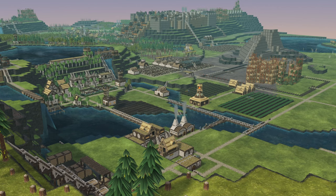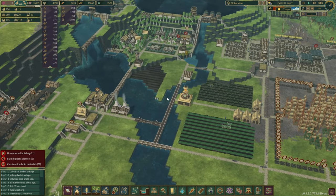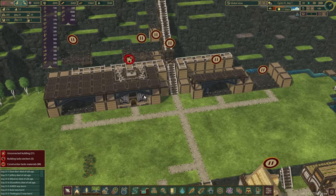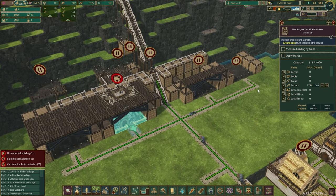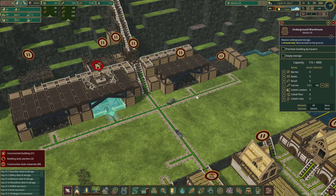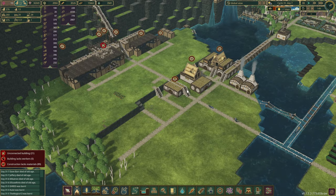Hello there and welcome back to another episode in our modded series. Let's have a look at what we shall be continuing today. Since the last episode, we've put in a couple of those storage structures, and right now we've already got one of them complete and we are storing carrots in there as well. The beavers are just finishing off with a few of those arches in there.